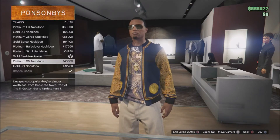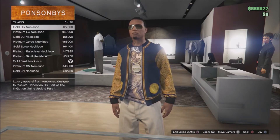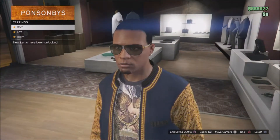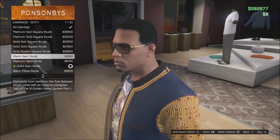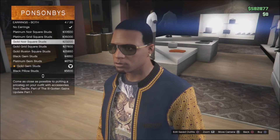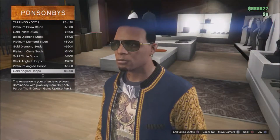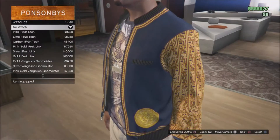Now for accessories — you got some new chains, and then the silver or platinum version of these chains. Then you got the earrings. My character doesn't really wear earrings all that much because most of the time I have something on my head. Let me go through slowly so y'all can see all of them — then there's the hoop ring one. That's the earrings, and then you also have some new watches.